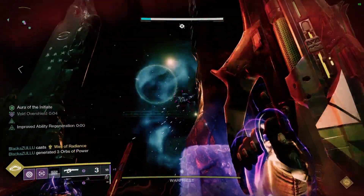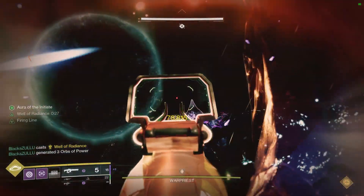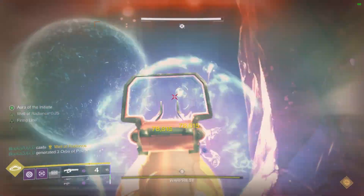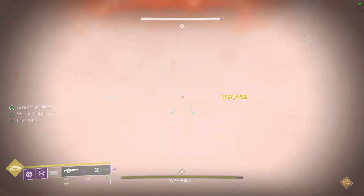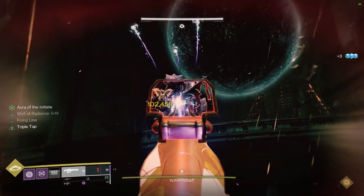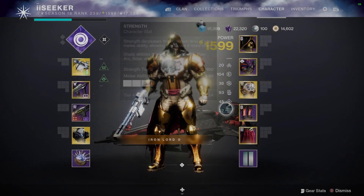Now this is a stock standard Taipan with Firing Line. We're about to throw a Well first and then we're going to throw on a Divinity. The Well gives us 25% and the Divinity gives us an additional 30%, also making crit shots a bit easier as well.